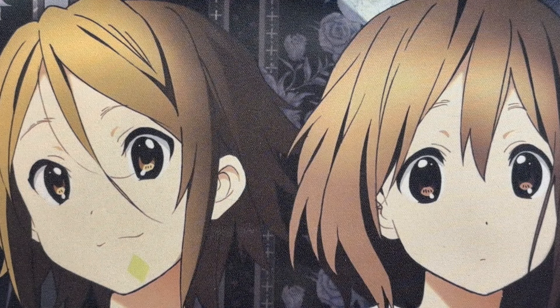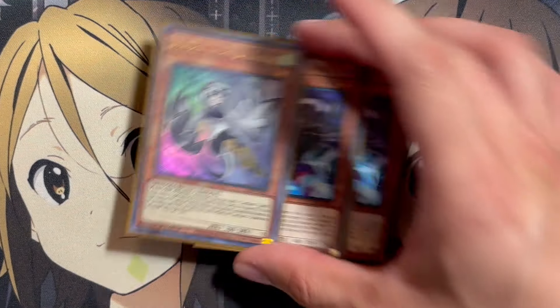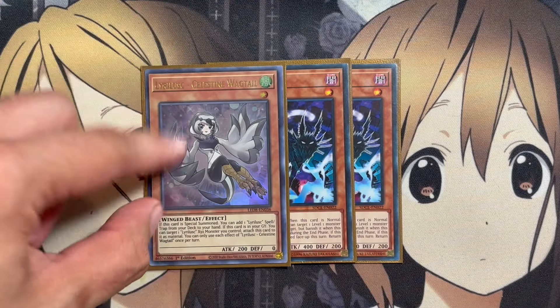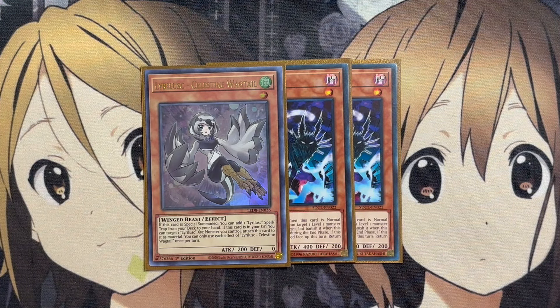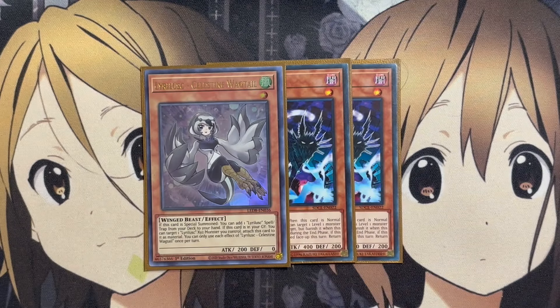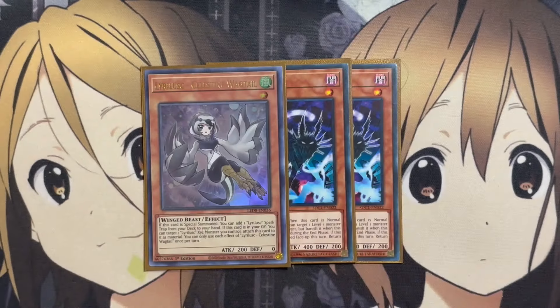If Barrel Canary is in your hand, you can target one Lira Lusk monster in your graveyard and special summon both this card and that monster, but you cannot special summon from the extra deck except Xyz monsters for the rest of the turn, once per turn. A Wind Xyz monster summoned using this card gains the effect: if it gains 200 attack, its control cannot switch. I also want to run three copies of Celestine Wagtail — sadly I only have one, so I'm using two Kinkabyo as placeholders.